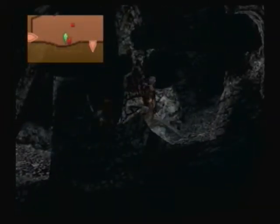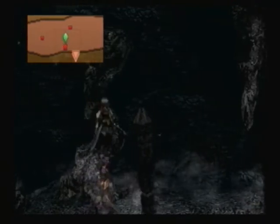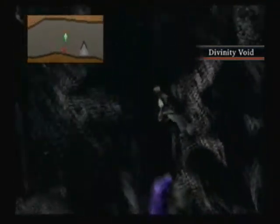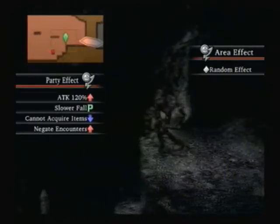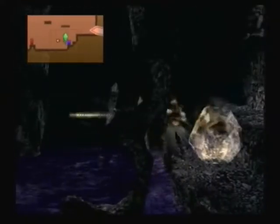Just to show you what this does — as you can see, the Aesir Guard can't see me, and he's giving me a little lift. The flying enemies pretty much ignore me. The only time I'm actually at my most vulnerable is in the divinity voids.